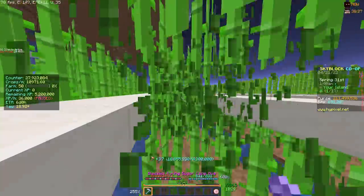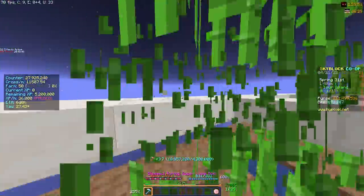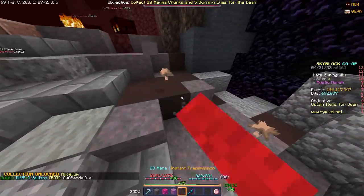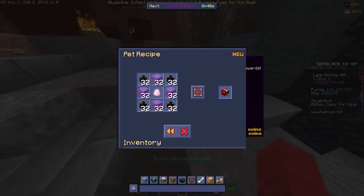It costs like 20 million coins right now, and it will probably go down in price the more people get it, or go up in price when people see this video. But if you can't afford it, it's pretty easy to obtain from the mycelium collection, which you can dig up in front of the mage faction in the Crimson Isle to see the recipe for it, and it would only take a couple of hours to obtain.